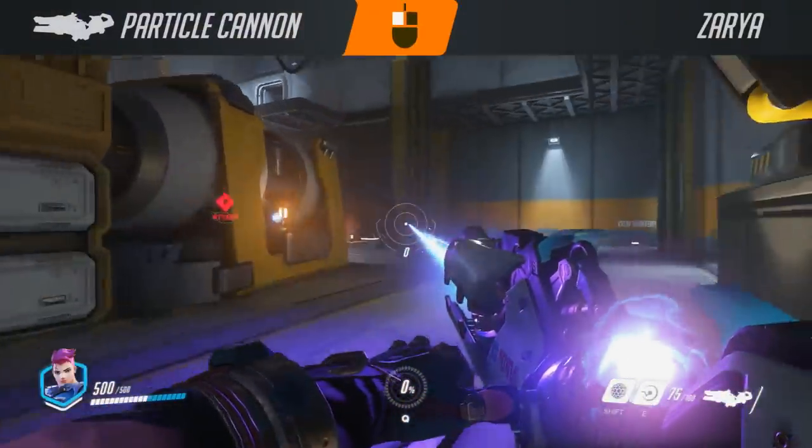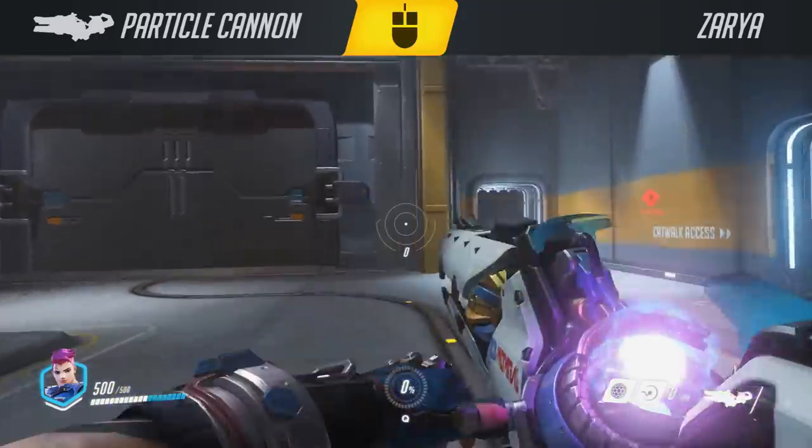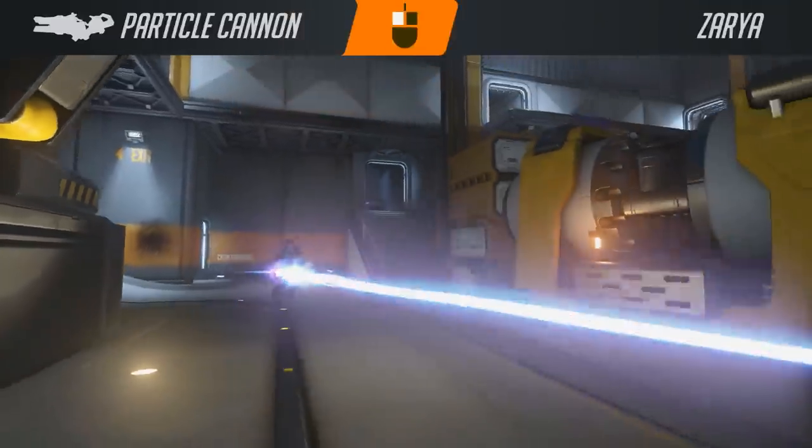This particle cannon has two modes. On the left click, it has a channeled short-range beam — kind of a little bit longer than a lightsaber essentially. This deals moderate damage, so it's great for taking out squishy targets like Tracer, or simply punishing enemies who hang around in combat with Xylia for too long.